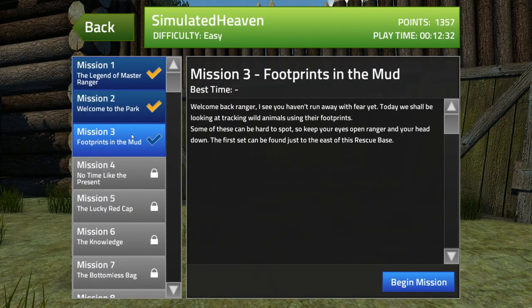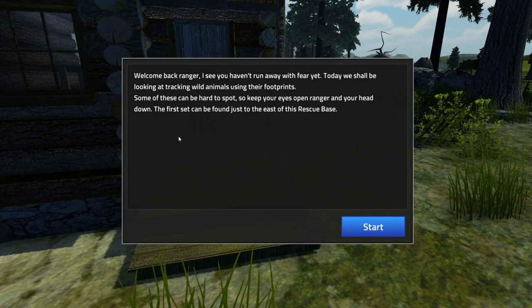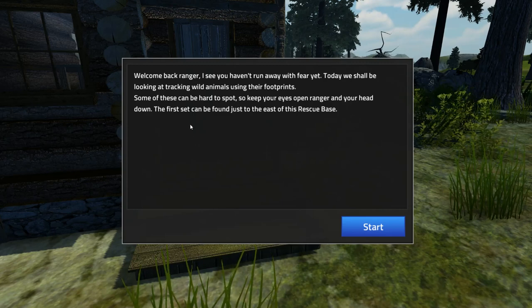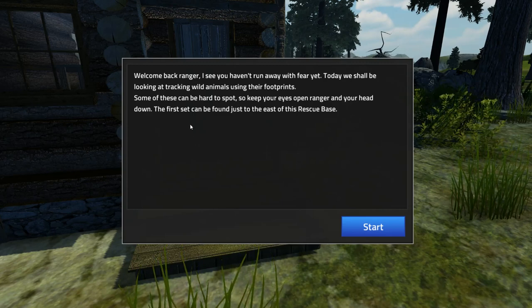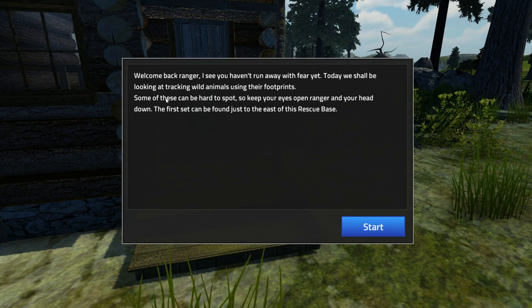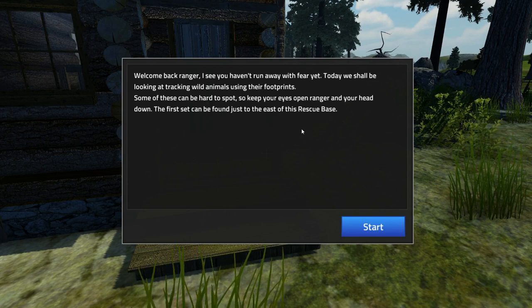Mission three. I'm just going to start the mission and read it within the mission because it will say the exact same thing. Welcome back Ranger, I see you haven't run away with fear yet. Not quite, but almost. Today we shall be looking at tracking wild animals using their footprints. Wow, that sounds completely different from what we did yesterday.